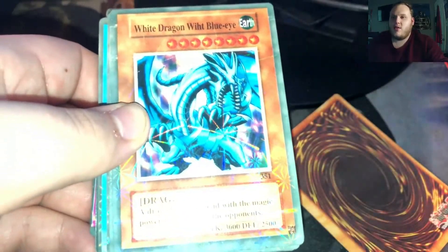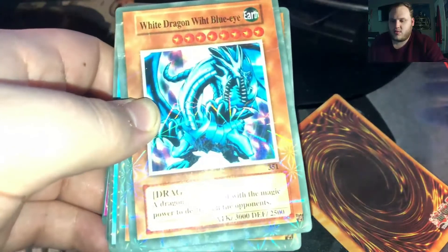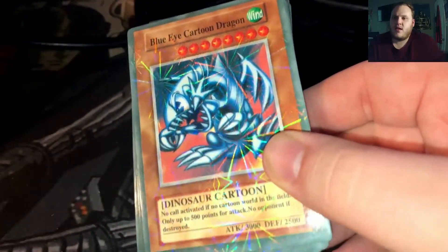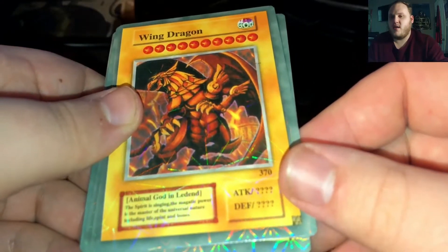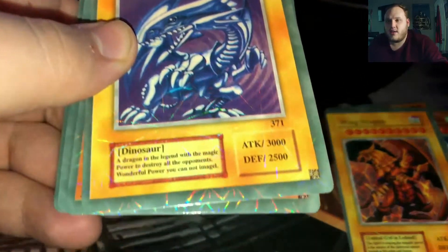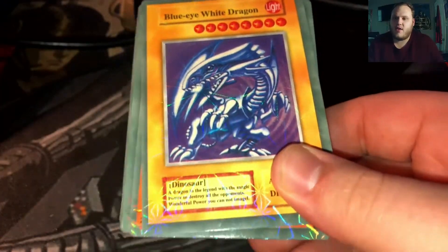We have 'white dragon with blue eye' — just one blue eye. A dragon in the legend with the magic power to destroy all opponents. He's an earth monster here, interesting. Then we have 'blue eye cartoon dragon' — that's pretty close — and he's labeled a dinosaur, a dinosaur cartoon. And this time a regular blue eye white dragon who is a light dinosaur. You're just missing an S in his name for 'blue eye's white dragon,' so not that far off. I'm actually kind of impressed — it seems like they made an effort to make these look legit.